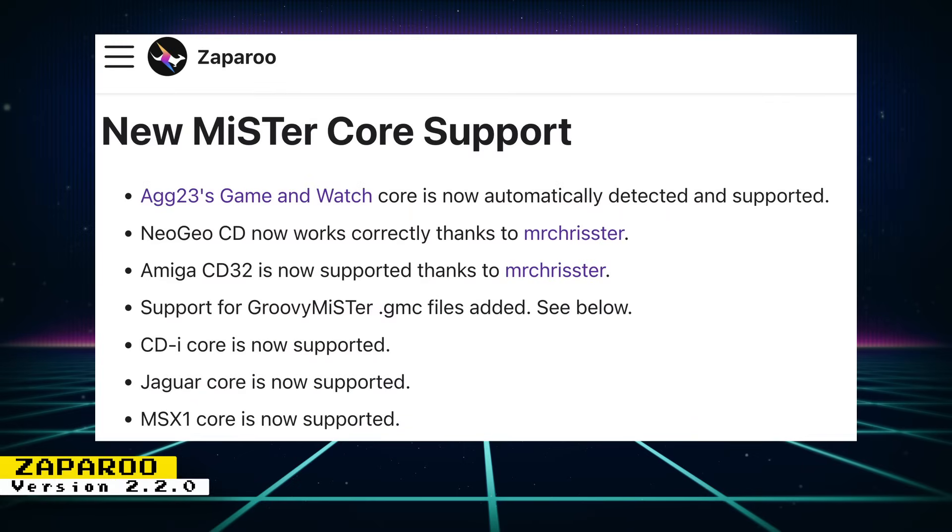Zapparoo Core version 2.2.0 has been released. Adam Gastonol's Game & Watch Core is now automatically detected and supported. Neo Geo CD now works correctly, and Amiga CD32 is now supported, both thanks to Mr. Christer. Support for GroovyMiSTer GMC files has been added. There are optional Zapparoo utilities to enable scanning and launching of defined PC emulator titles over the network along with the GroovyMiSTer Core. CDI Core, Jaguar Core, and MSX1 Core are now all supported. There are also updates to the text-based user interface, improvements to Windows ports, and more info on Zapparoo Online. Check the Zapparoo website post for full details.